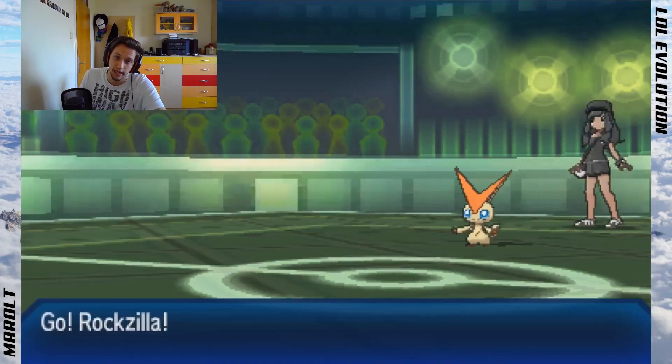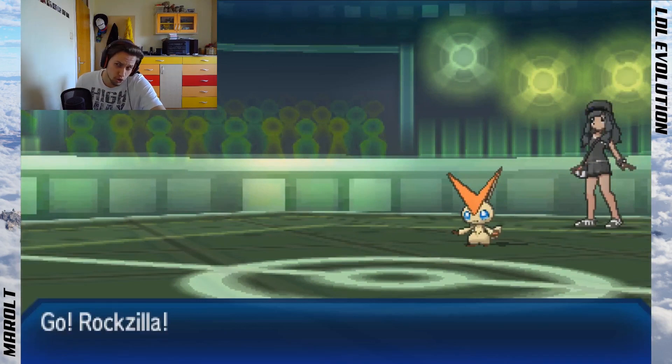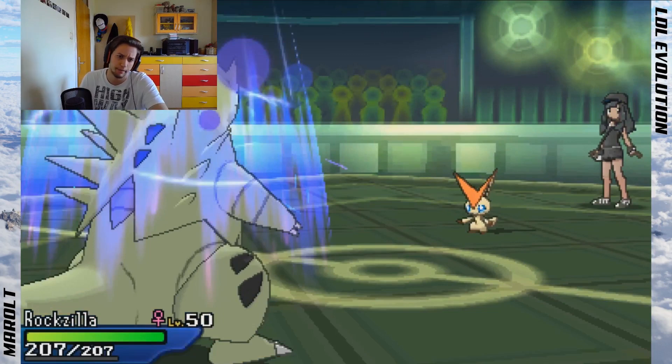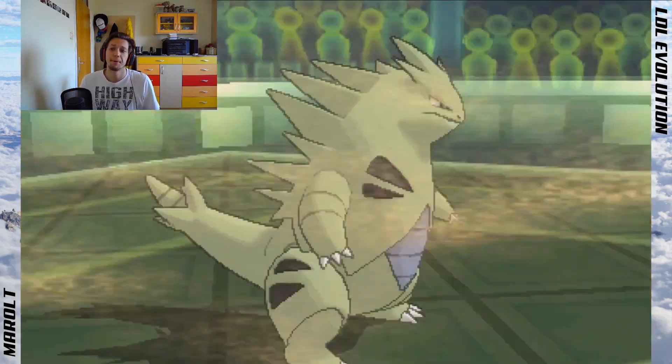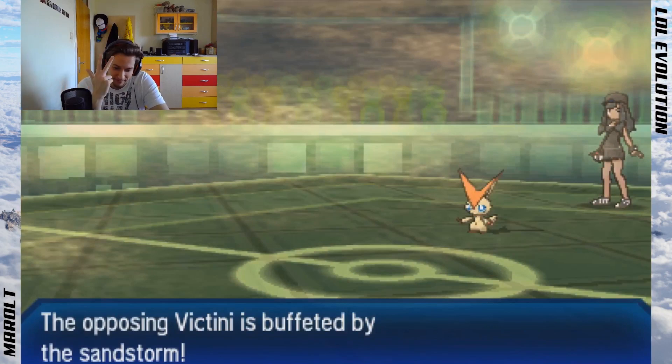I don't have a switch into Victini, especially if he's Choice Band, so I have to Knock Off the Victini to weaken it and then it dies. I go into Tyranitar freely and click Crunch or Pursuit. I click Pursuit because even if he stays in I can take any hit. He goes for Brick Break but I have max HP — I take even a Life Orb Brick Break at minus-one Defense from Victini's V-create. Pursuit puts it in range of Sand damage and it dies either way.